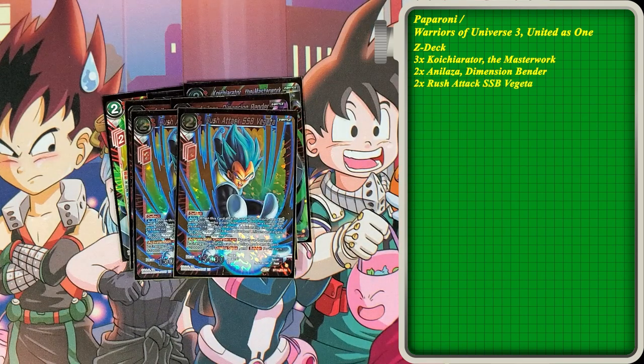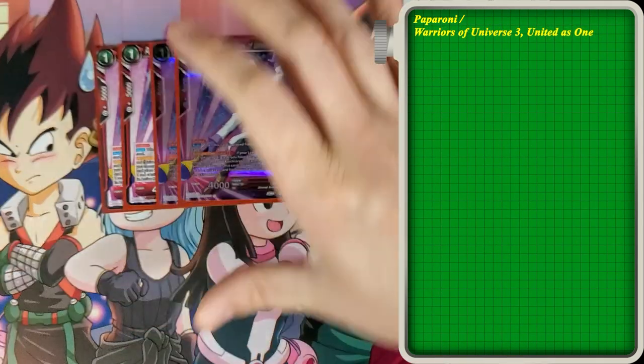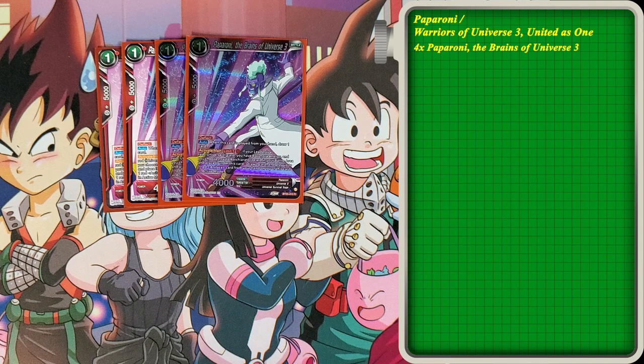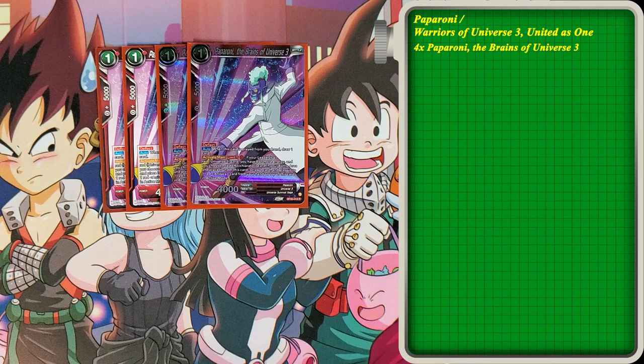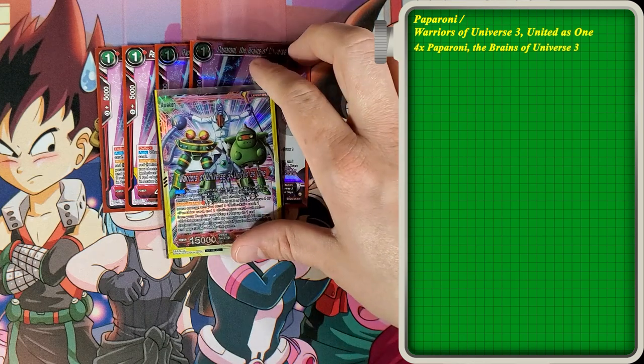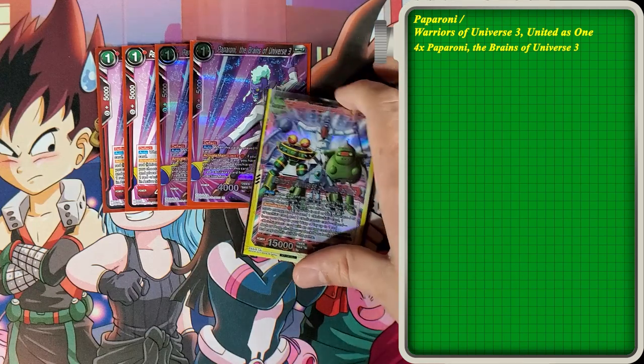For attacks, we play two of the rush attack Vegetas. They are good for red if you get enough combo cards up there, but most times I don't really play the Vegeta — I just rely on the Z-battle card. Going to the deck, we're going to talk about the one drops first, starting with Paparoni himself. You need this as a four-of, because you need to see this go into the Z battle cards — at least into the four drop. When this card is played, you draw one card. Activate Main, limit one for one red energy: if your leader is a red Universe 3 card and you have four or more energy, you choose one red Koichiator card in your battle area and place it under this card, draw one card, and play up to one red Annilaza card from your hand on top of this card in active mode.